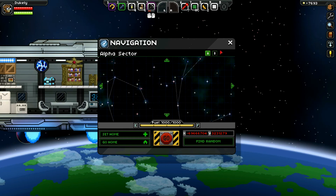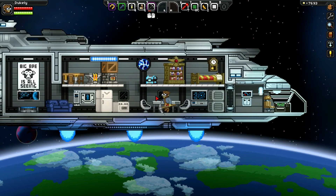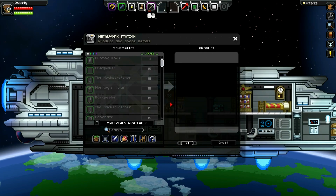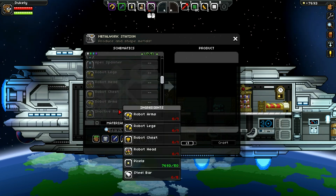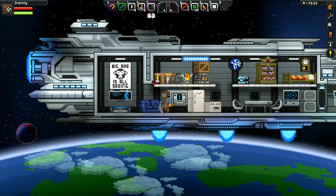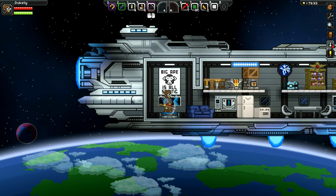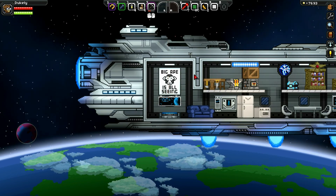I've unlocked the beta sector. Basically, you fight a boss monster, and then you get the parts you need to go to the next sector. Next, I need to create the robot and get a brain and create the robot boss man, and I'll be able to go to the next sector — which I assume starts with C.